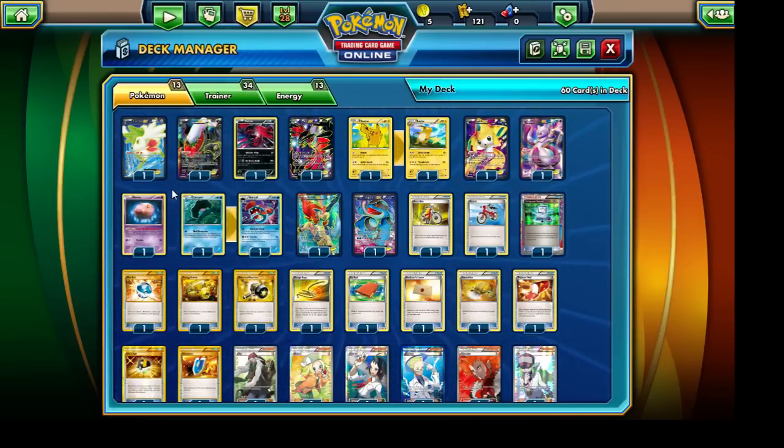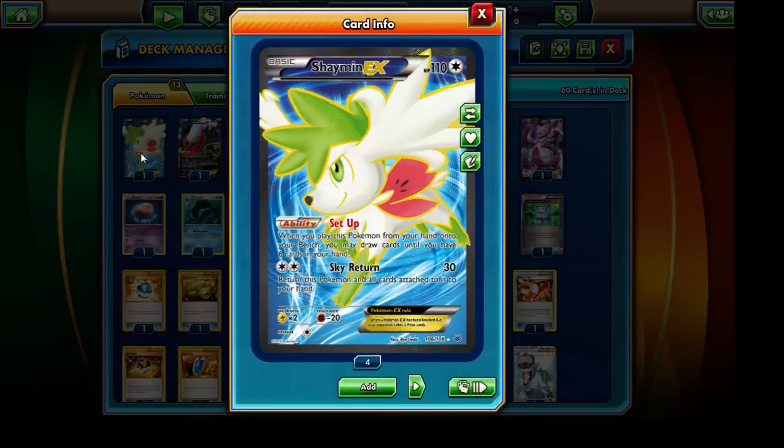Anyway, this is the deck that I came up with. Number one, we have Shaman EX with the Setup ability. I felt it was nice because it's kind of hard to get all the supporter cards you need when you can only run a single Juniper, a single Anne, and a single Colress. So I had to add a whole ton of supporter cards that I typically wouldn't use. Shaman EX functions as a makeshift supporter card.